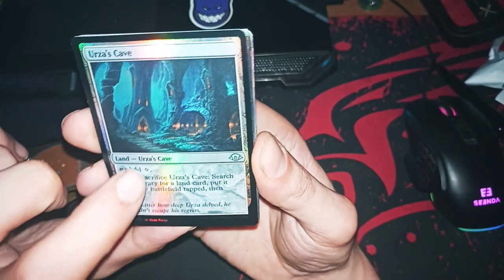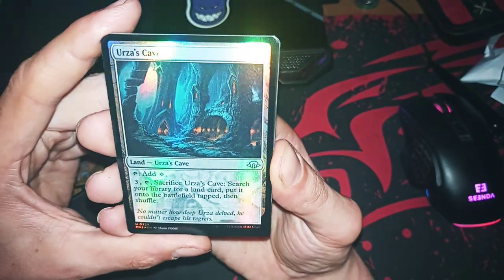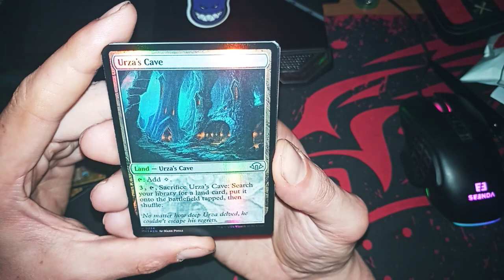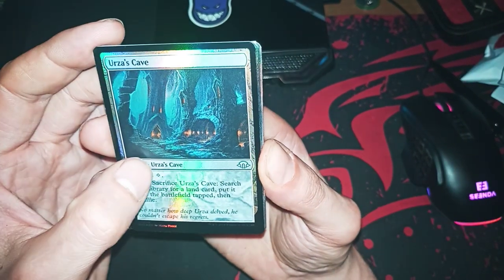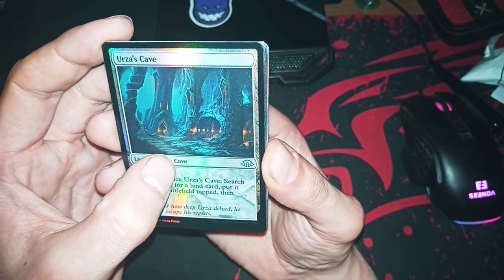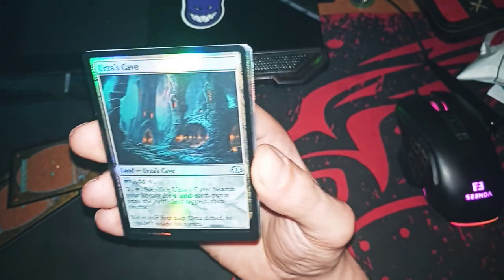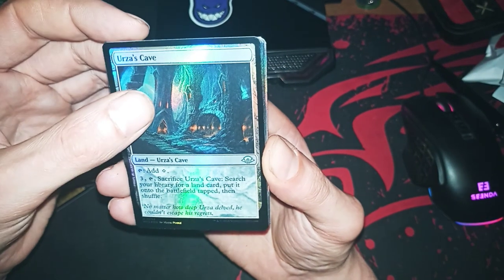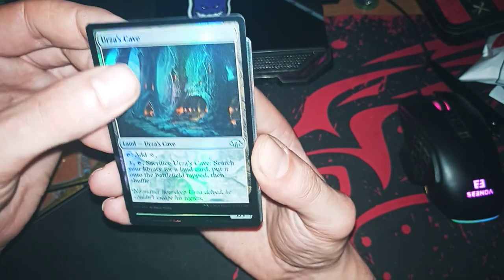I love it — this is a Urza land, and this one stacks with another land to give you mana for each other Urza land you have. It's also a cave, so if you use it with something you can gain life — maybe four life. I don't remember exactly.